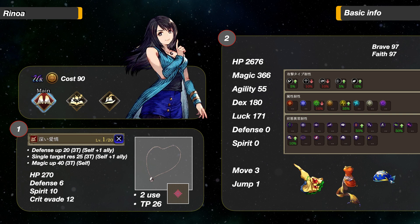Her base stats are just average, nothing really jumps out. Agility is fine at 55, and her agility can reach 105 in most typical builds. Her weapon type resistances are not that good: 5 to Slash and Missile, 10 to Magic, and negative 10 to both Pierce and Strike.